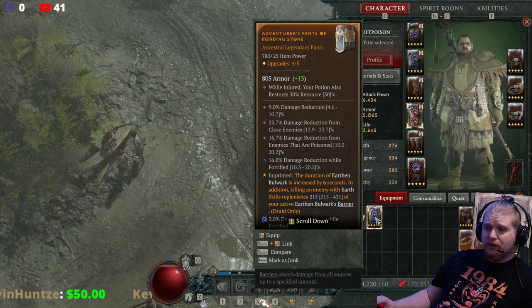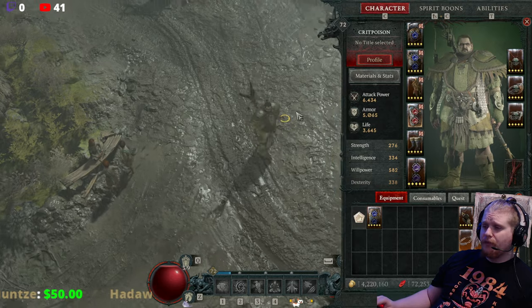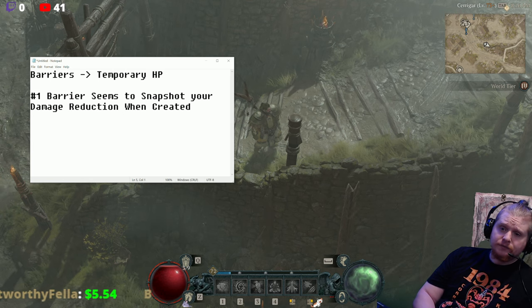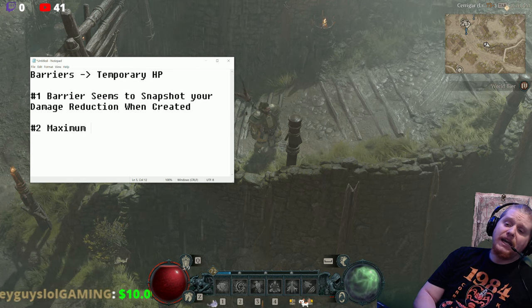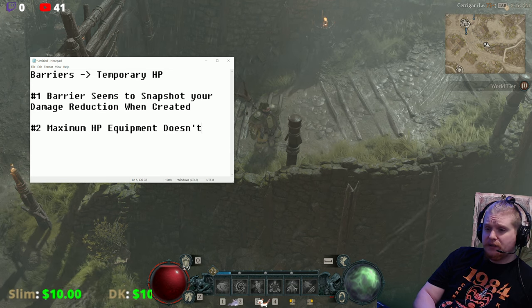One of the reasons why the Temerity pants barrier is so bad is because you're giving up four different damage reduction modifiers for this bonus, which is terrible. Another myth revolving around barriers is that maximum HP equipment doesn't affect most barriers.